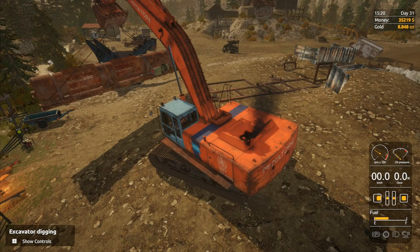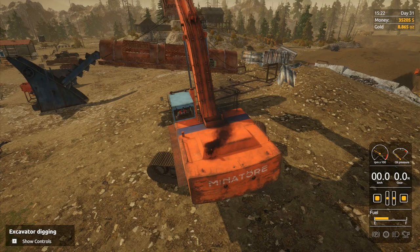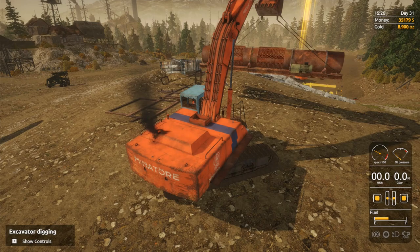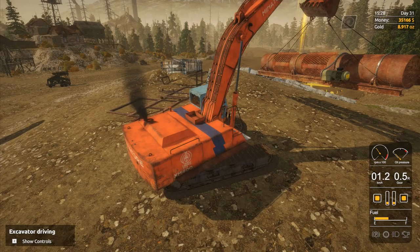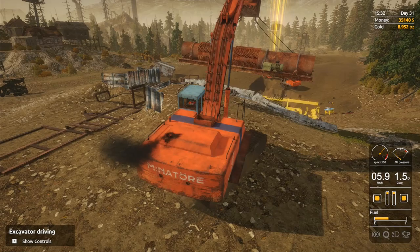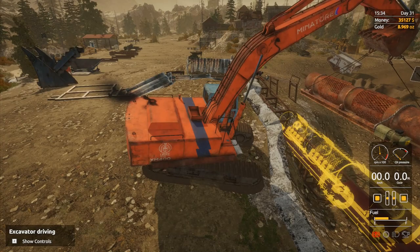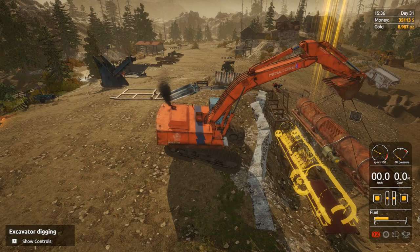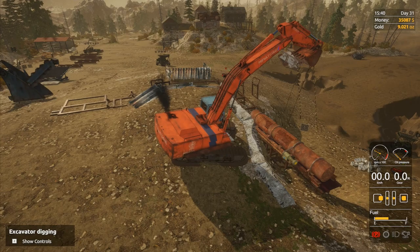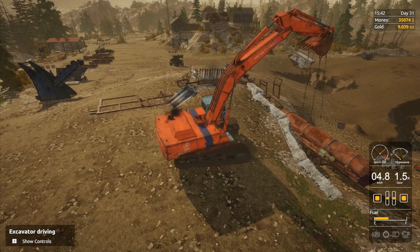Swinging it round now - this is the bit where I need to be more careful because I could easily catch it on something and break the ropes. Last time I moved something I actually tried to break them and it was quite good fun, but now I know how it works so I don't need a second demonstration. I really want to get this job done. Let's zoom out a bit - we should just be able to snap this one straight down. It always ends up dropping down a lot easier than you think it will.